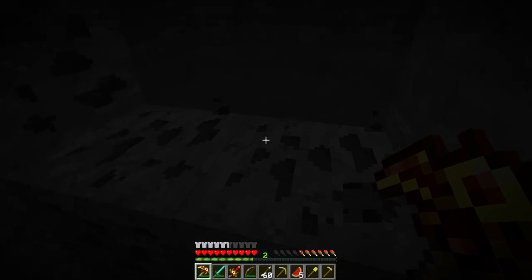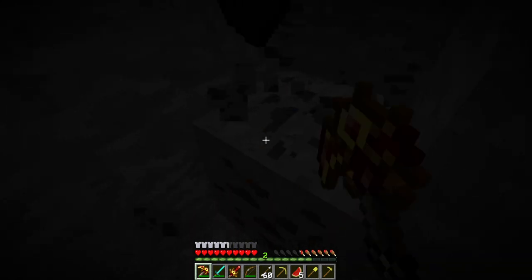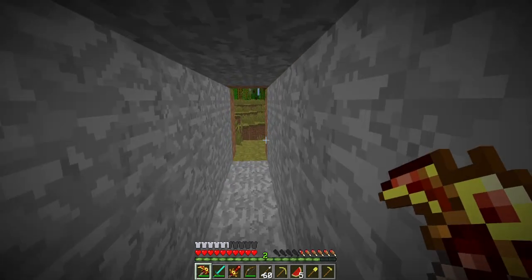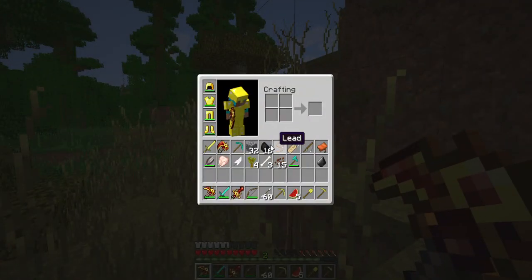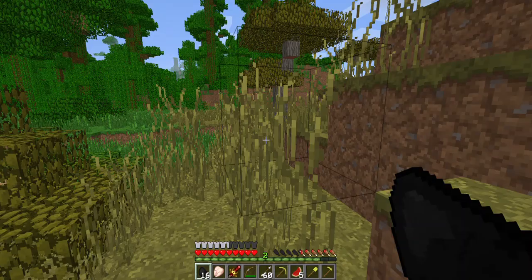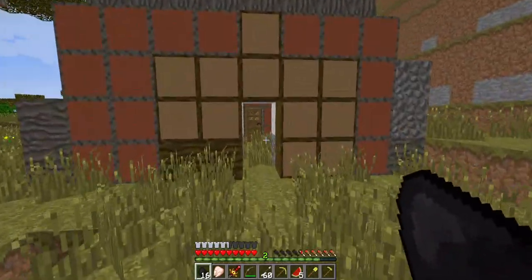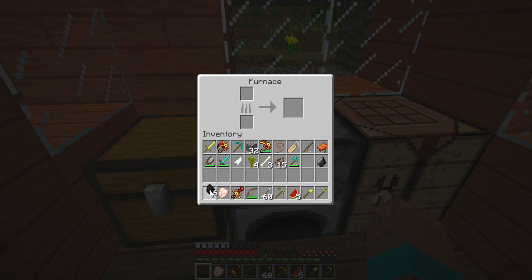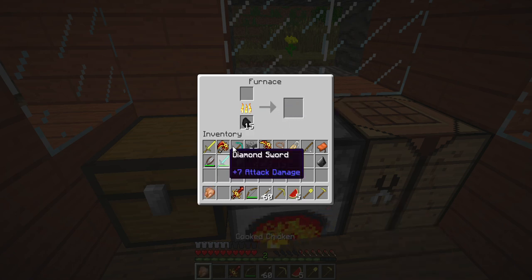We can cook chickens with the coal. You need to kill chickens. Let's get back inside so we can enjoy our recipe. We found chicken and coal - this will be a good day. Let me replace my diamond sword. Time to light up the furnace. Burn it up - it would take so long to cook. We don't need flint - yes, cooked chicken, let's eat!